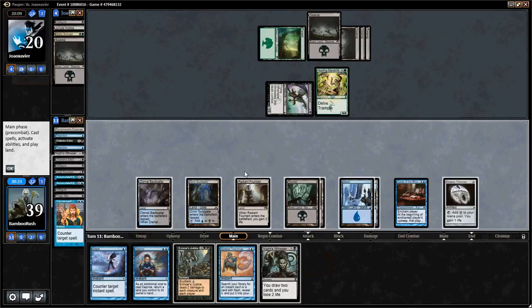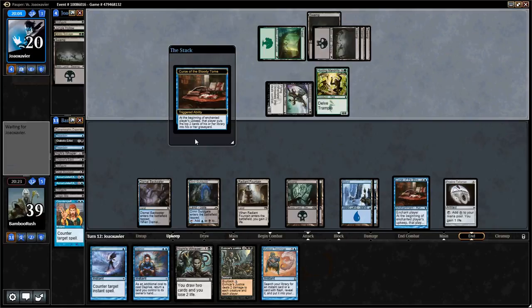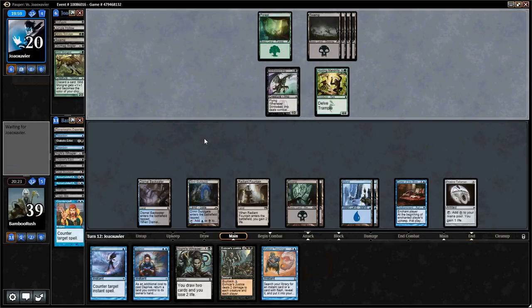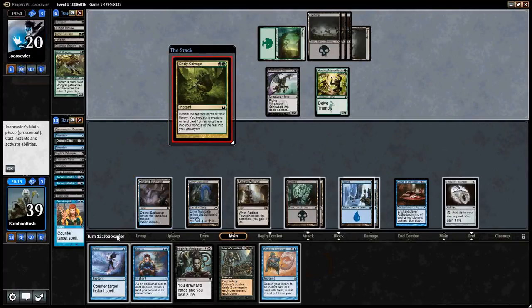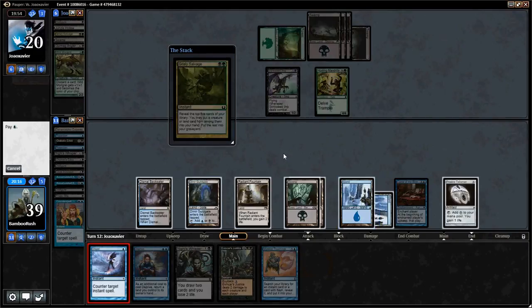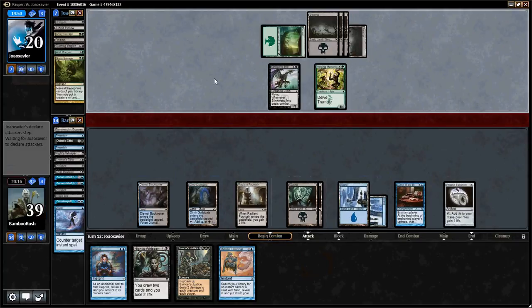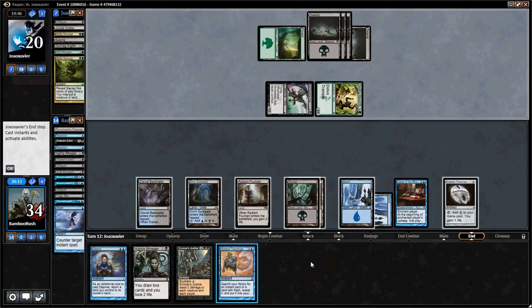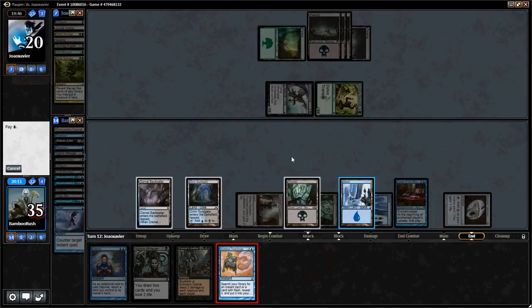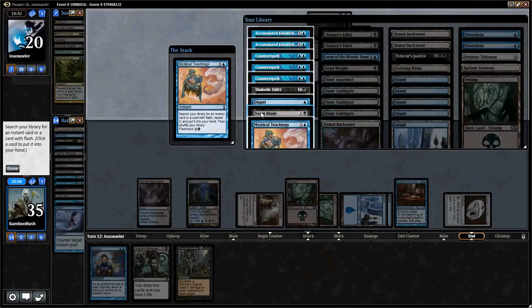We have enough mana — just pass. We can Knight's Whisper later. Good to know I have that Doom Blade in there. The Dispel is pretty dead. Even though I'm not going to Doom Blade and leave up counter magic this turn, I think we'll be okay. I think I'll actually just take the 5 now and then Doom Blade him on his end step — just to be extra safe. Using our mana very efficiently. We're casting way more spells than the opponent.